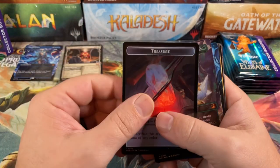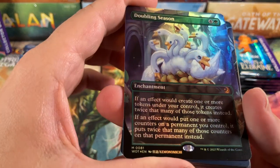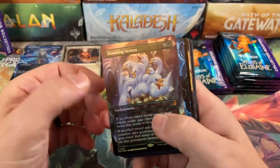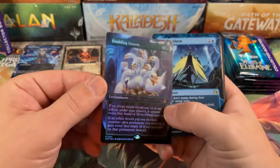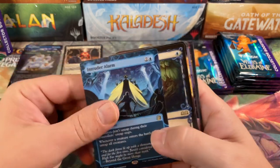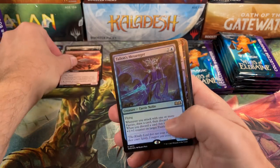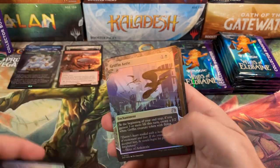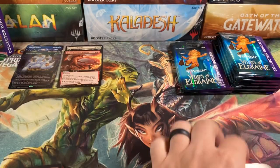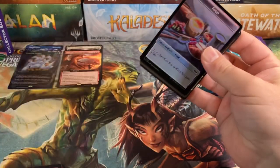Pack four makes it mythic or bust. Food and treasure tokens, and look at that — pretty mythic there. We've been goosed! Japanese writing — that is the anime version, a foil anime Doubling Season. Can't argue with that. And a nice Intruder Alarm — there's a rare that's worth something. Loose of Otter, another mythic, Realm Scorcher Hellkite, Talion's Messenger, and Impact Tremors. Doubling Season is not too shabby on the values.